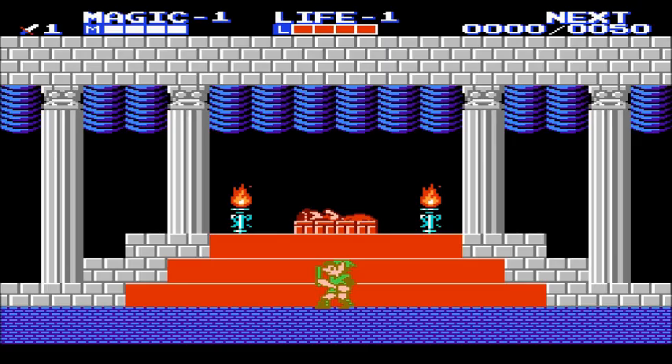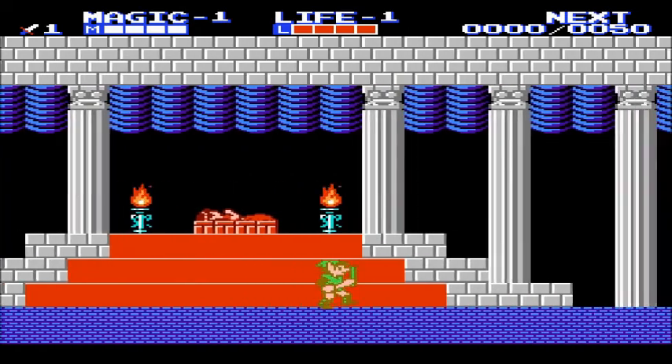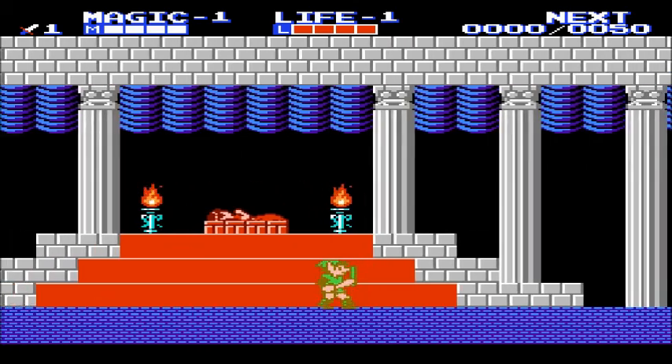Three lives. So right from the get-go, this is a side-scrolling game — the only Zelda game to be so. We start with the sword and the shield in this game. You can hit the B button to use your sword. You can also duck to stab your sword downwards. And when you're at full life, you shoot sword beams.